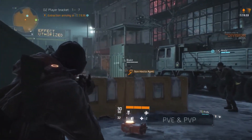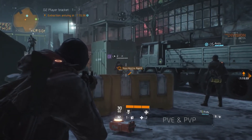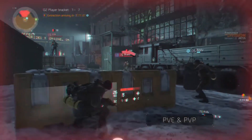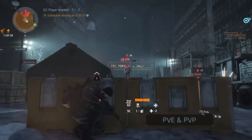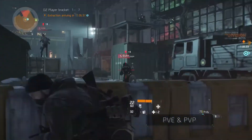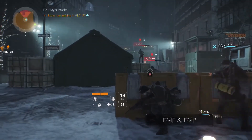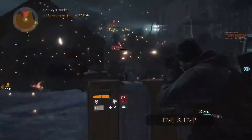While the Dark Zone has a lot of NPCs for you to defeat, the whole area is PvP enabled, so watch your back and keep your friends close. You can hunt for more awesome gear, but you can also team up with agents against enemy factions, or attack other players and steal their loot to keep it for yourself. But remember: if you do decide to engage, you and your team will turn rogue and become a juicy bounty for other players. Your choice.